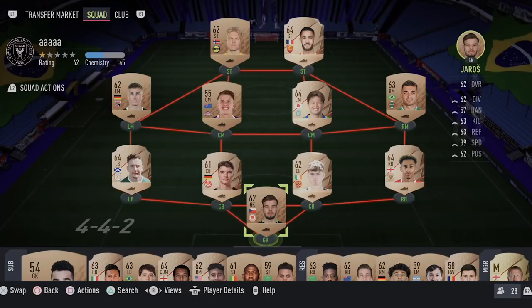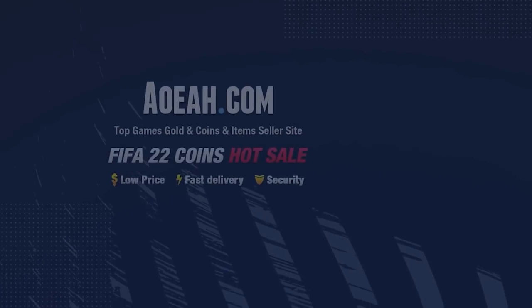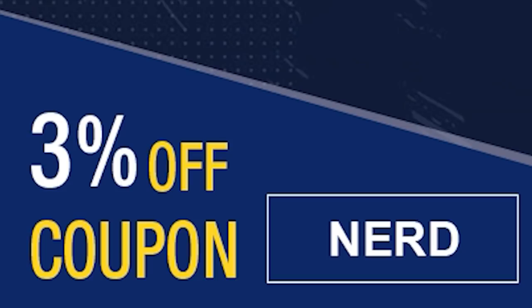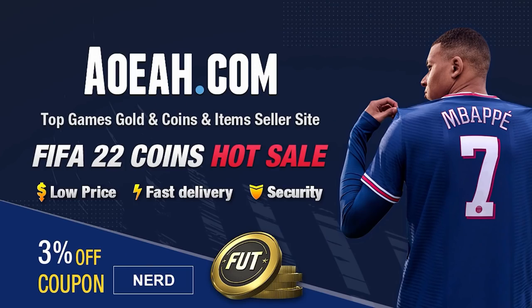The first big promo of the year is here — let's open some packs for the Road to the Knockout Stage. Do you guys want to kickstart your FIFA 22 team off with a bang? Head over to aoeah.com to get yourself FIFA 22 coins and use the code 'nerd' at checkout for three percent off your order. Link will be in the top line of the description.